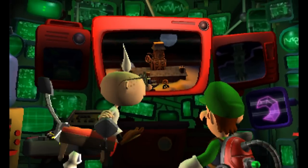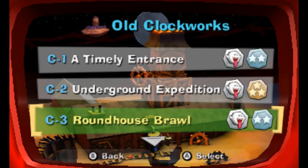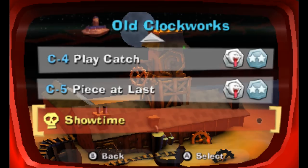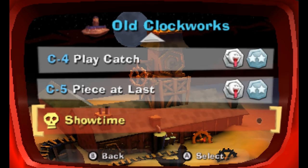Hello ZebraHerd, welcome back to Luigi's Mansion Dark Moon. Today we are heading into the boss fight of Old Clockworks, right down this way. As you can see, it is showtime. We finally have everything we need to reach the top of Clock Tower, but first, let's check the security image that Toad brought with him.